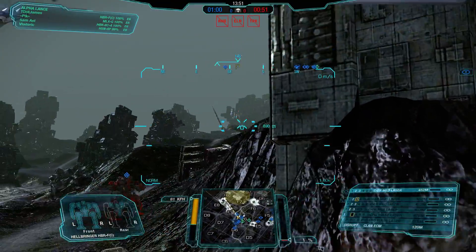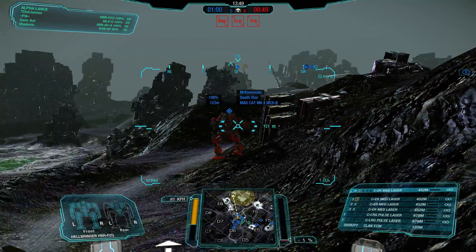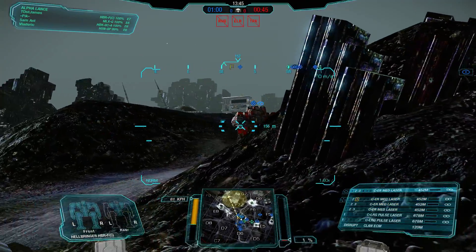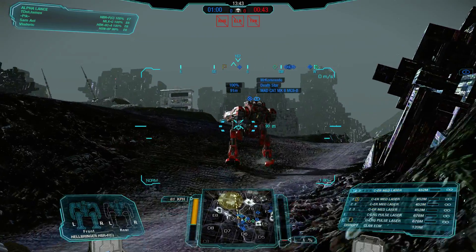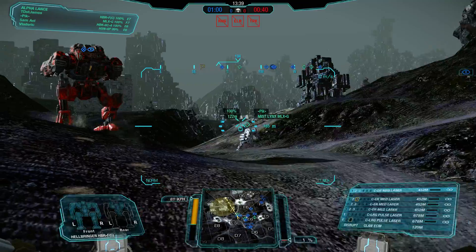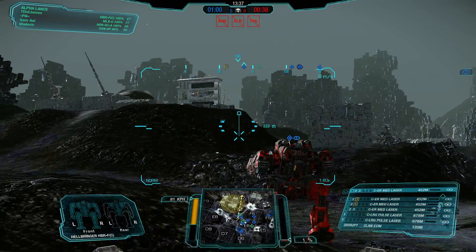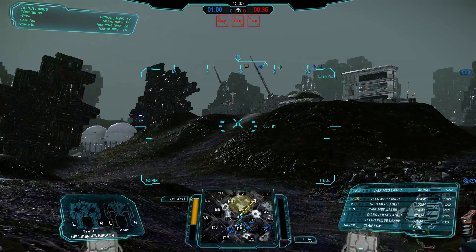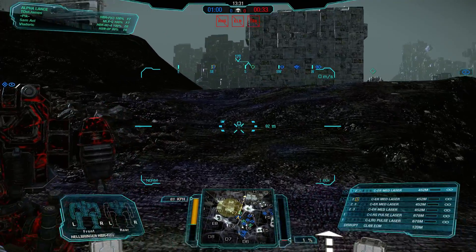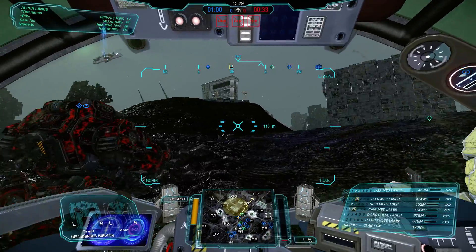He might just be going up to the top of the hill and taking potshots. Maybe he's got a lot of PPCs. 25%! Do not let the enemy team out — where are our lights? Miss Lynx, get in there! We nearly had an assault being the first one in.